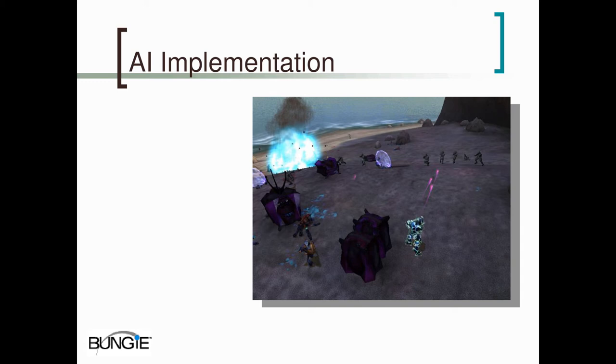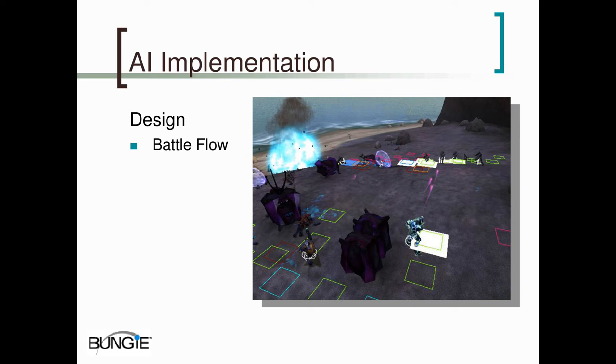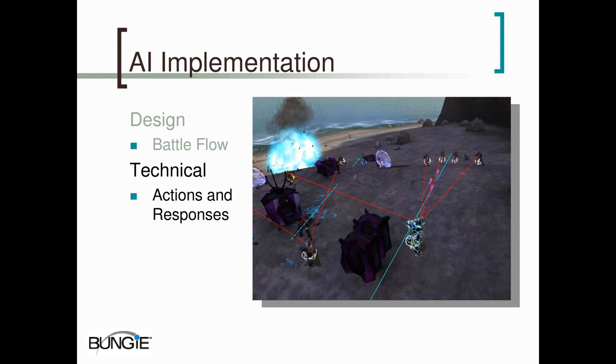The designers focused on the flow of battle. Here you can see a wave of Marines charging a defensive line of Covenant. We'll talk about these little squares later, but for now notice that the Covenant are all grouped together behind their defenses and the Marines are charging them in a pretty coherent line. On the technical side, the programmers worked on small-scale reactions and responses to individual actors. Here you see the Marines selecting targets to fire on — determining which targets they can see and which targets are in cover.